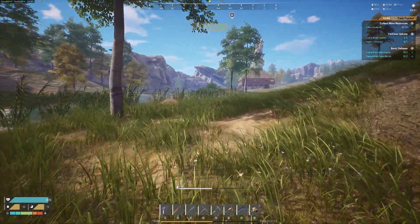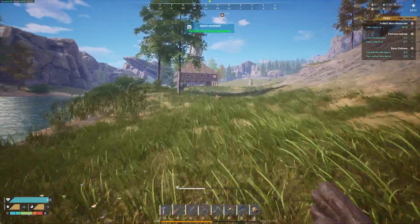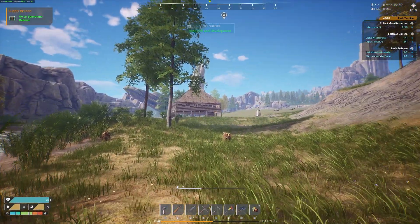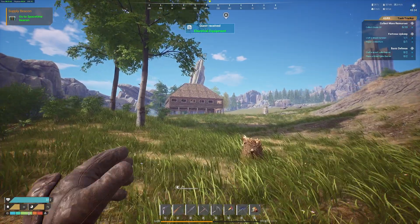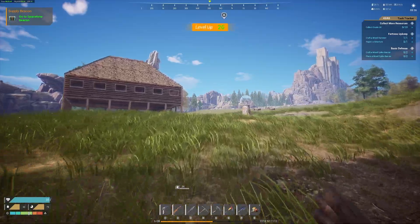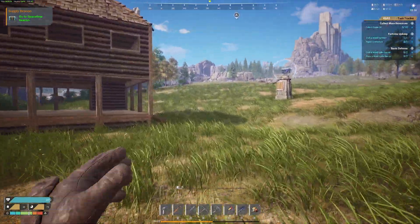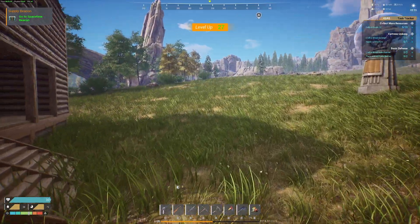Level 25 — that was fast. That right there is the new house. It's just made out of wood because I didn't go around collecting a lot of stone — I just cleared some of the trees out. Why am I leveling up so fast just for running?